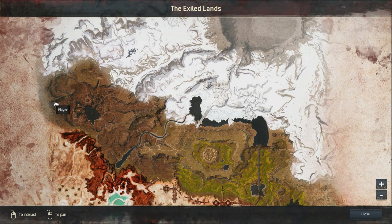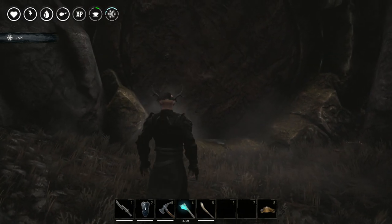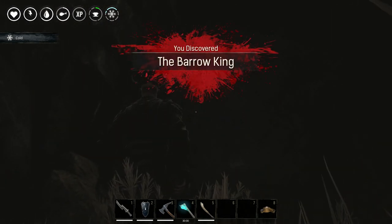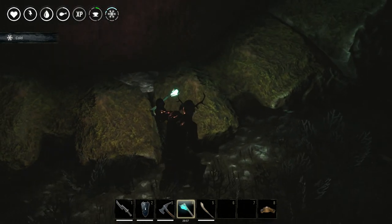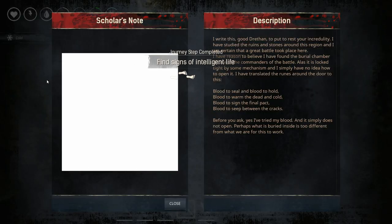On the left side of the map here, close to the limit, you will find the cave. There's something that will allow you to come here and open this. How to open this? There should be a book around here and it will give you a hint on what to do.